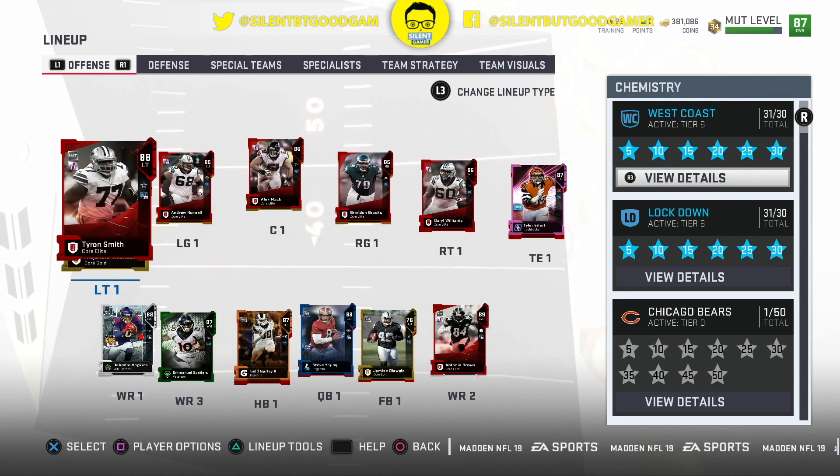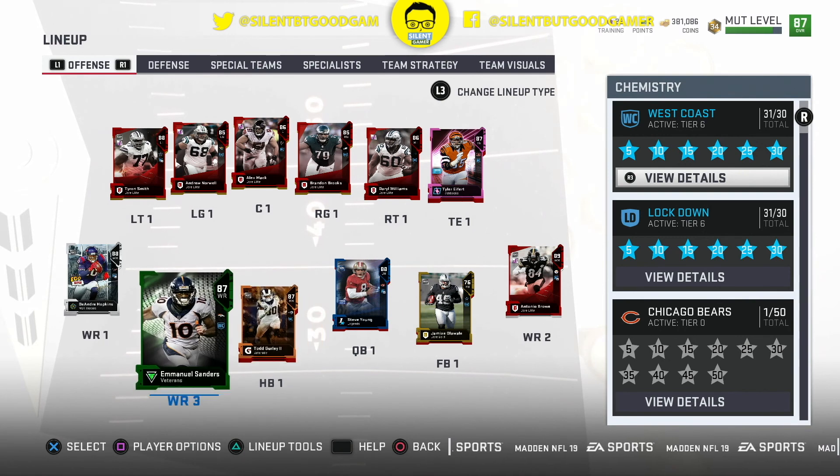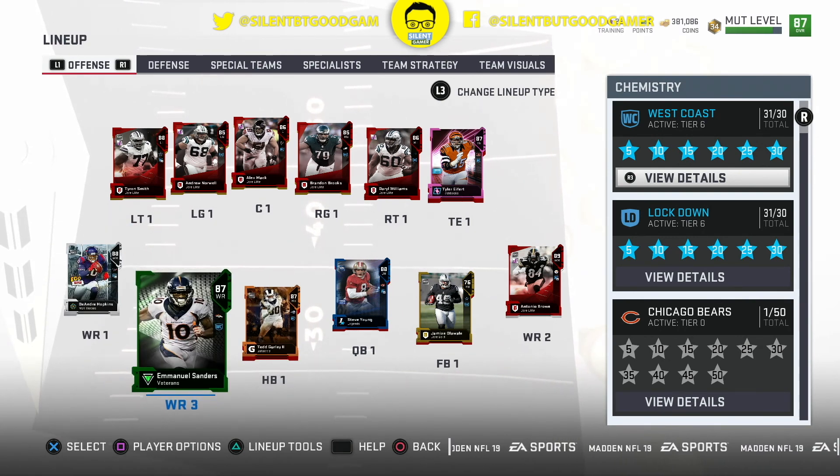Maybe Emmanuel Sanders was 88 — maybe he's an 88 at the number two slot instead of number three. He was never 88. I thought he was an 88 with the chemistry boost.